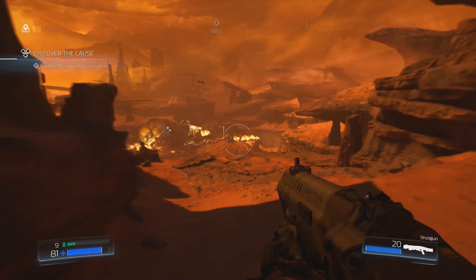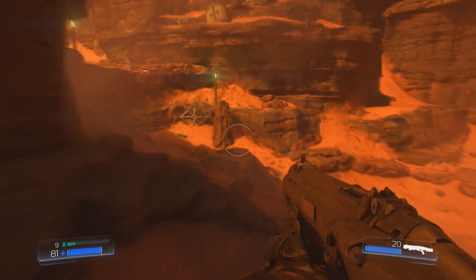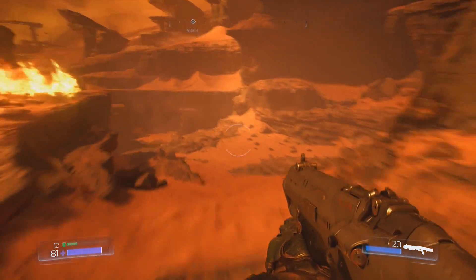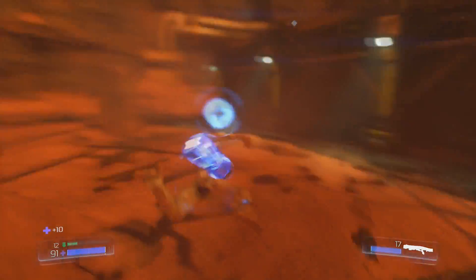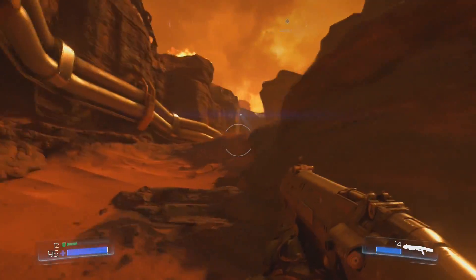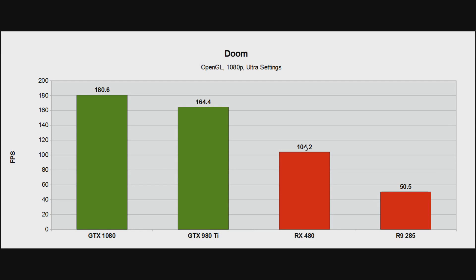This is the scene I'll be benchmarking. It has a nice long drop at the start, plenty of smoke and fire, and some decent long draw distances which help to hit the CPU hard. I'm going to be benching four cards: the GTX 1080, the 980 Ti, the RX 480, and the R9 285. I then drop into a very nice action sequence with plenty of enemies around, including some melee combat and an exploding barrel. This sequence was benchmarked many times on all cards and the results were very consistent. We're starting with OpenGL at 1080p ultra settings — I didn't choose any of the nightmare settings as they create a custom setting, so I stuck with ultra.